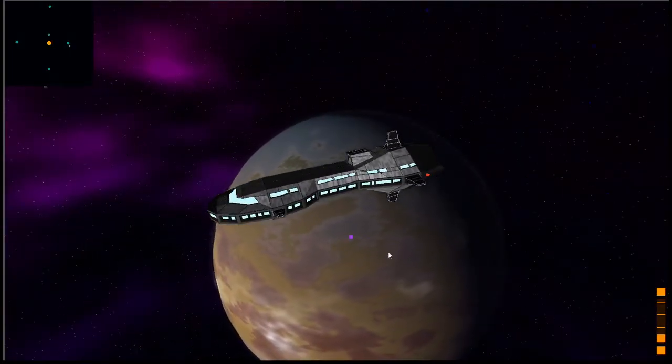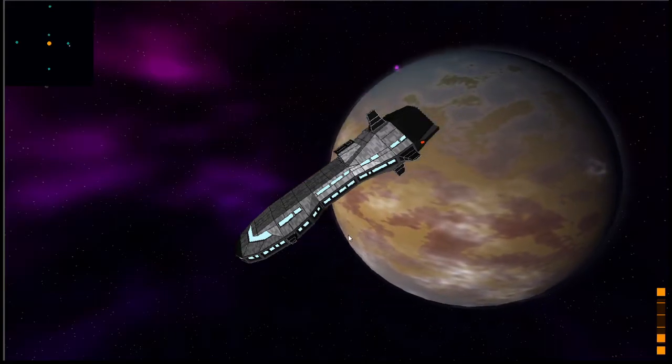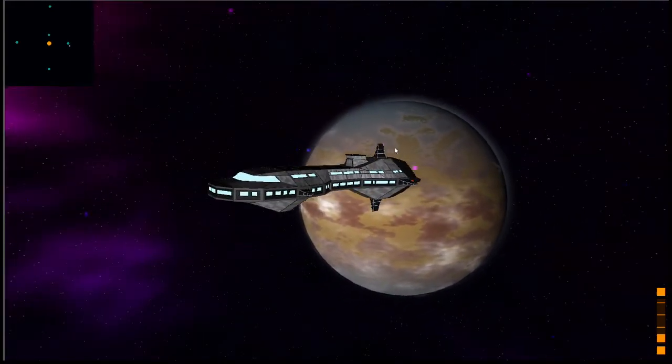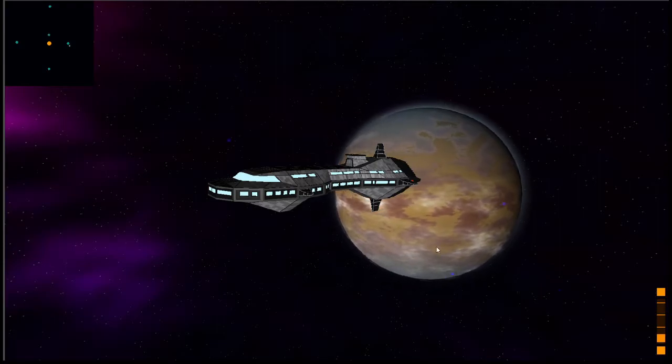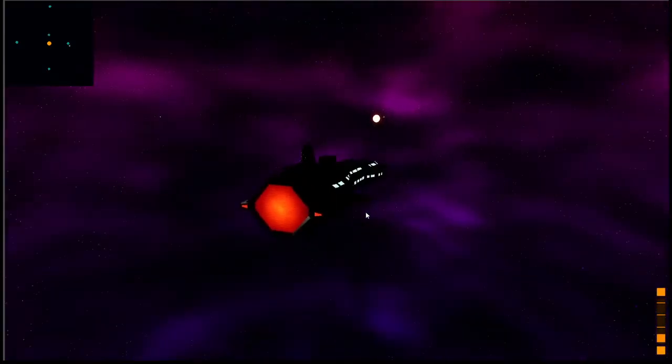These are all customizable — they're random or procedurally generated. They can have climates, they can have different types. There's a desert planet with some frozen areas in the north and south. I've got Earth-like planets and a lot of different planet types.